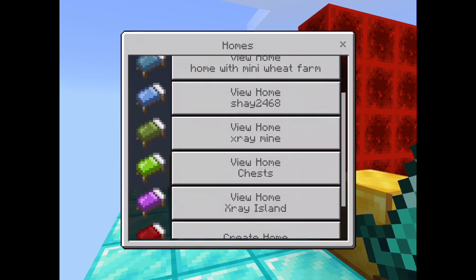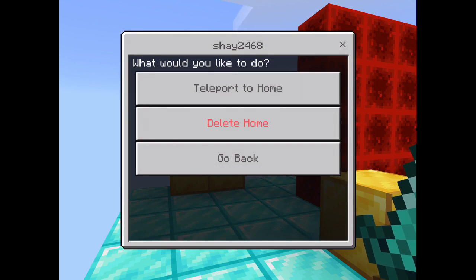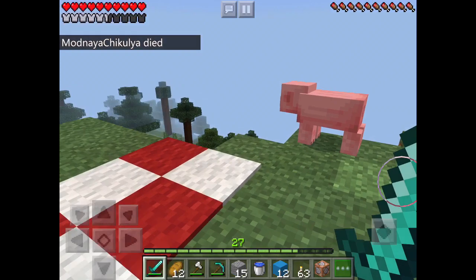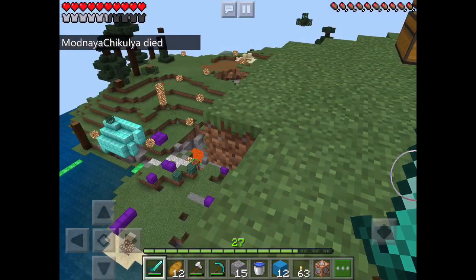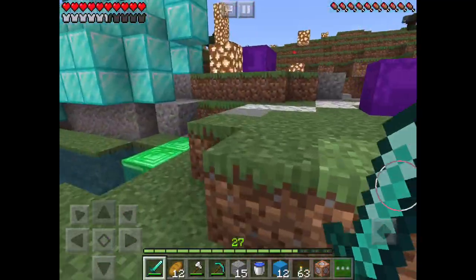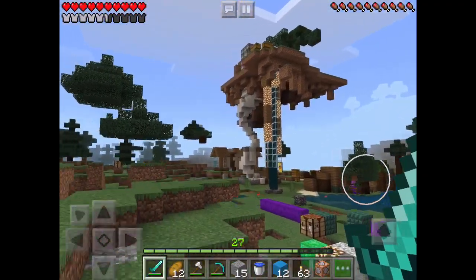Lastly on the tour - this guy let me teleport to him and he's actually got a cool little base, kind of a little city. His name is Shade2468 so I just decided to call it that. This is his base - he's got shulker boxes. Down here there's more shulker boxes. I don't know how this person got all these, but there are diamond blocks and an island up there.